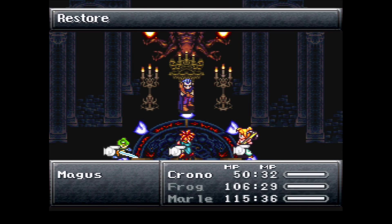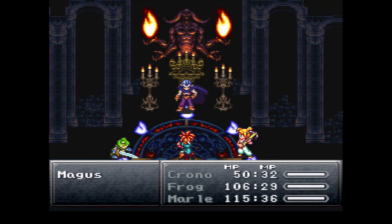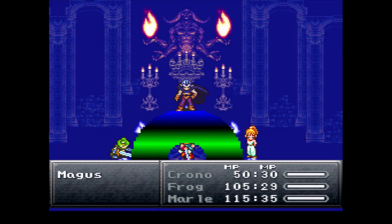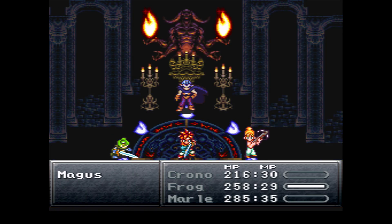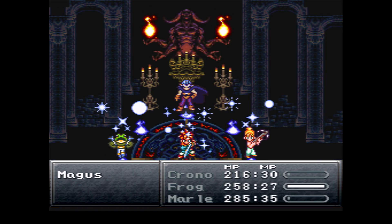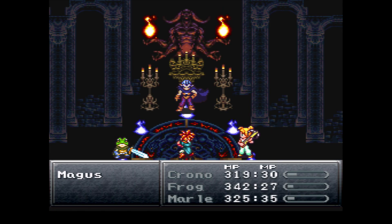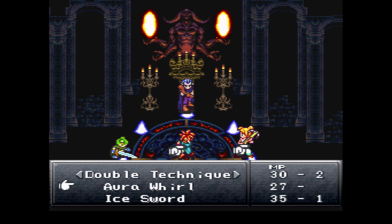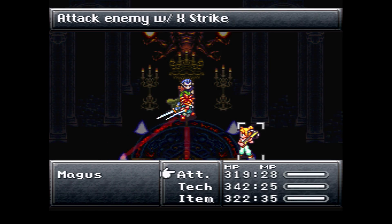Now it's a good time to do a massive healing run. If everybody is low on health, do the aura whirl for Crono and Marl, then have Frog do his healing ability — that should get you to pretty much full health. Frog's healing ability does quite a bit, almost 100 each.